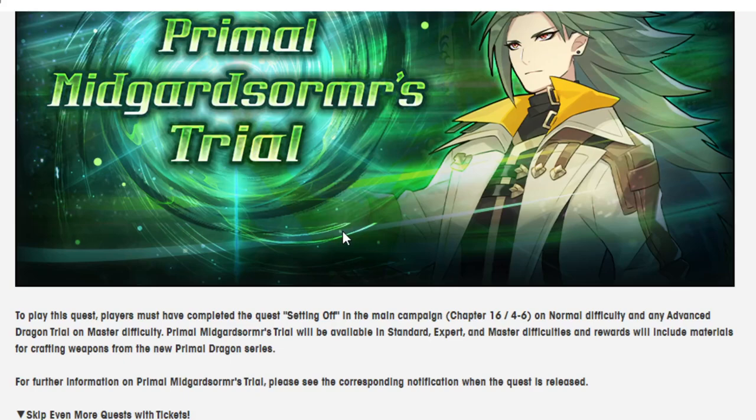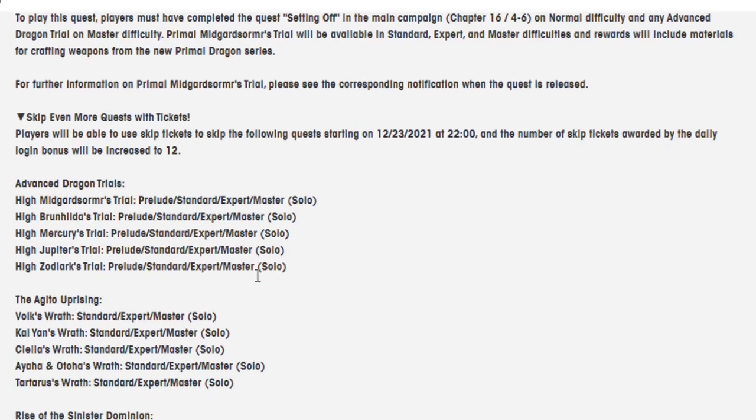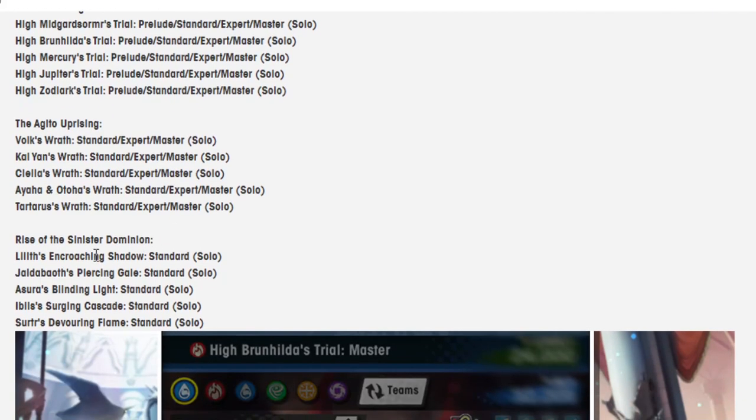Players will be able to use skip tickets on the following quests starting on 12-23, and the number of skip tickets awarded by the daily login bonus will be increased to 12. You're going to be able to use skip tickets on all the High Dragon Trials — Midgrisselmo, Brunhilde, Mercury, Jupiter, Zodiac — on their Prelude, Standard, Expert, and Master difficulty. For the Agido Uprising, you're going to be able to use it on Standard, Expert, and Master difficulty — you're going to be able to skip Master difficulty. And for Rise of the Sinister Dominion, it's going to be Standard only.